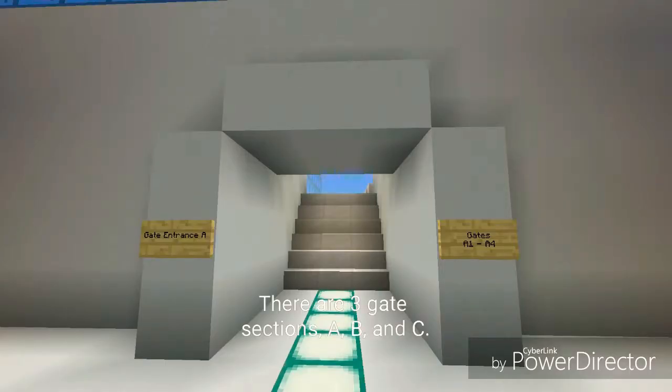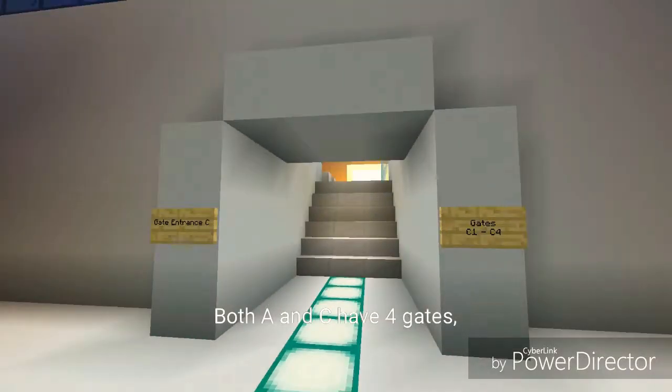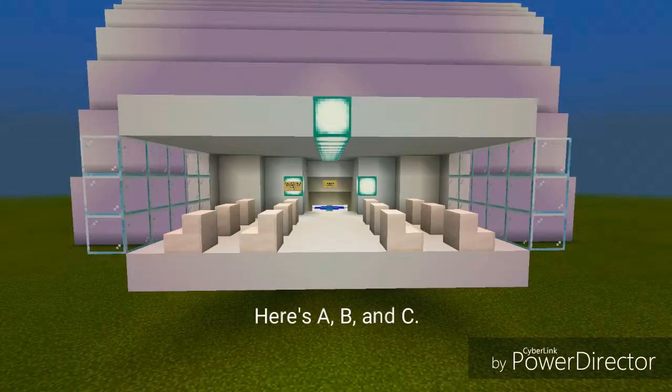There are three gate sections: A, B, and C. Both A and C have four gates while B has eight gates. I've built part of all the gates so far.